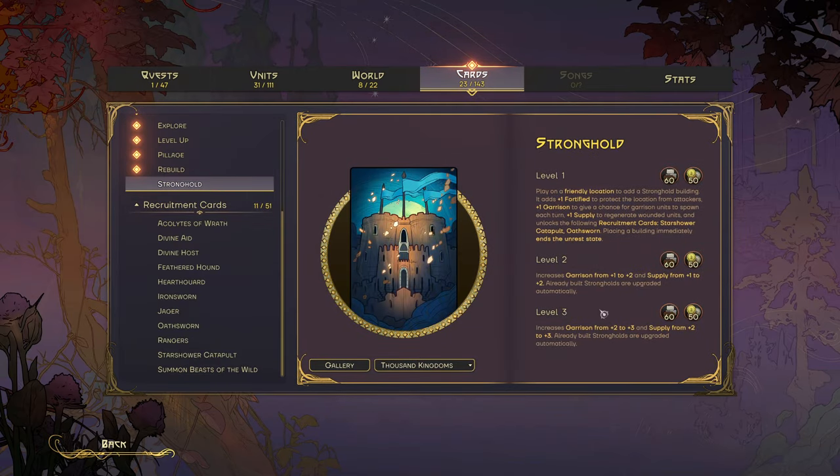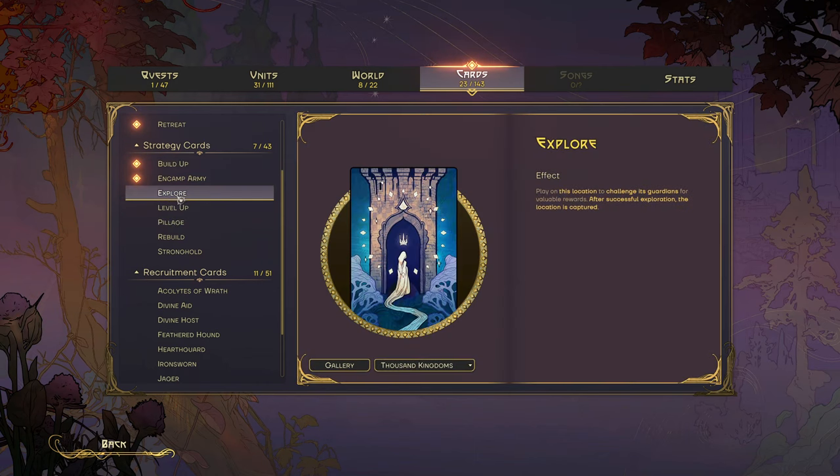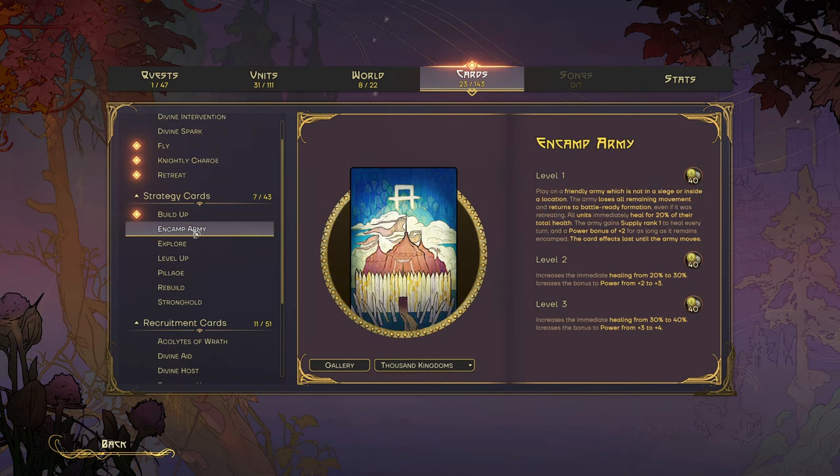This is what the different powers do — Rebuild, Pillage, Level Up, Explore, and Camp. For Camp: a friendly army not in siege or inside a location loses all movement and returns to battle-ready formation, even if it was retreating. All units immediately heal 20% of their health. The army gains Supply Rank One to heal every turn, plus a power bonus of plus two for as long as it remains encamped.